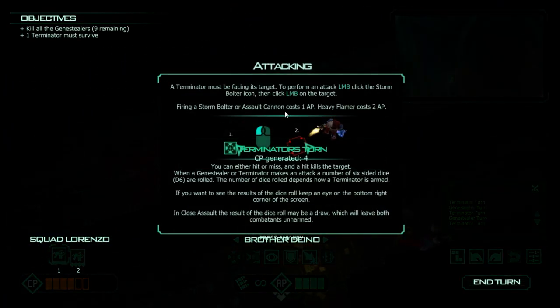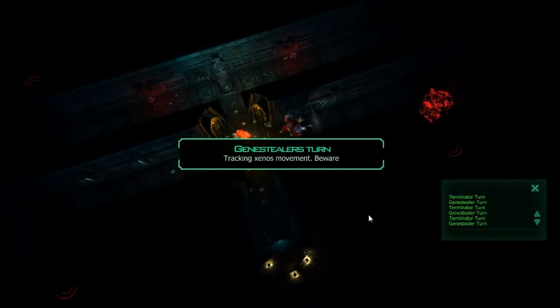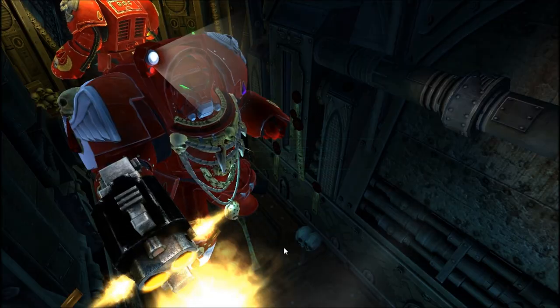Attacking — the terminator must be facing its target. Click the storm bolter icon and click on the target. Storm bolter costs one action point; heavy flamer costs two. Hit or miss — a hit kills the target. You're basically rolling six-sided dice; the number of dice depends on how the terminator is armed. You can see the die rolls in the bottom right. It was a ranged attack — you get a kill on a five or plus, and he rolled a one and a six.